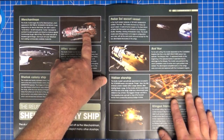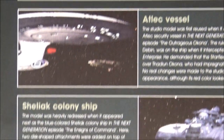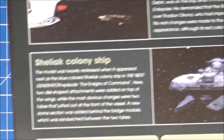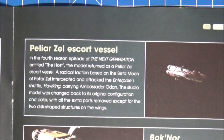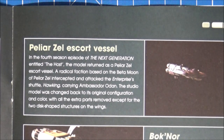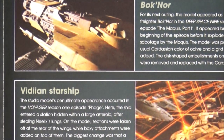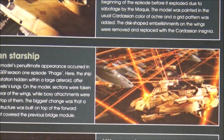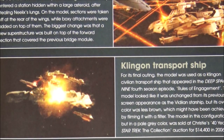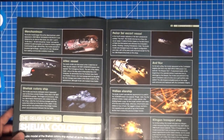There is an Altec vessel — the Merchantman is there from Star Trek 3: The Search for Spock. Then we have apparently the Altec vessel and the Sheliac Colony Ship. Then we also have the Peltar Zell Escort vessel from The Next Generation Season 4. And the Bucknaw from DS9. And the Vadean starship. I do like the model, I've never actually seen it. The Klingon transport ship — that's mid-blow-up anyway so you can't really tell. But I do like the ship; I just didn't realise they'd use it that often.